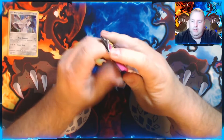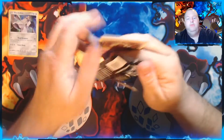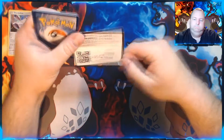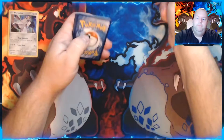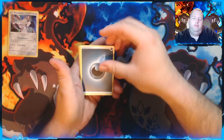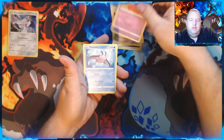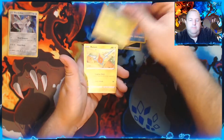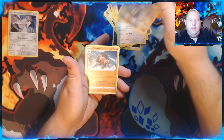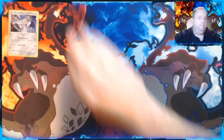On to Fusion Strike — still got quite a bit to get out of this one as it's the brand new set, and Brilliant Stars is coming out very soon. Charge Bug, Judge, Excadrill, Chinchou, Mantine, Grubbin, Rotom, Smeargle, Snorlax — Reverse Hollow — and a regular Claydol.